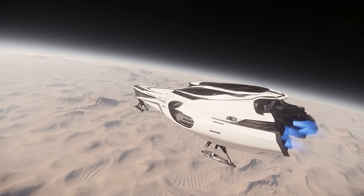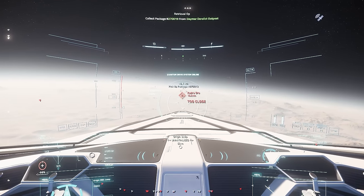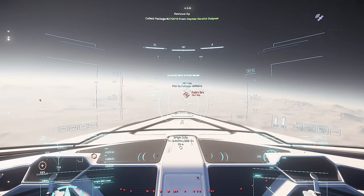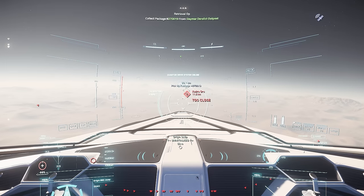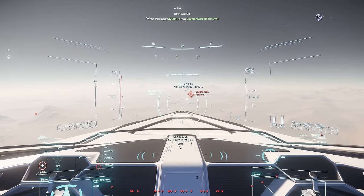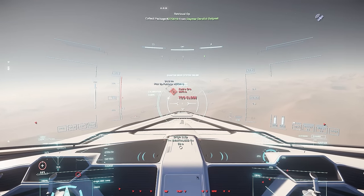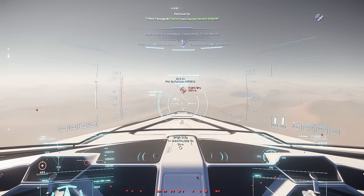That didn't go entirely according to plan. Wow, this looks pretty insane — I'm kind of speechless. I do have a plan B: there's a derelict settlement outpost to collect a package from. There will be enemies there, but it's probably not a good idea to turn up in an 890 Jump. So I intend to park very closely to this location — I can mark it and remember where my 890 Jump is — then take my 315p to fly to the destination and come back. That's a pretty cool idea.